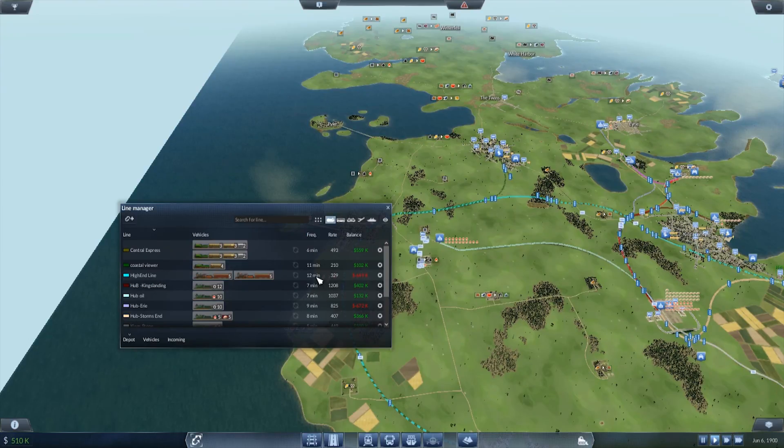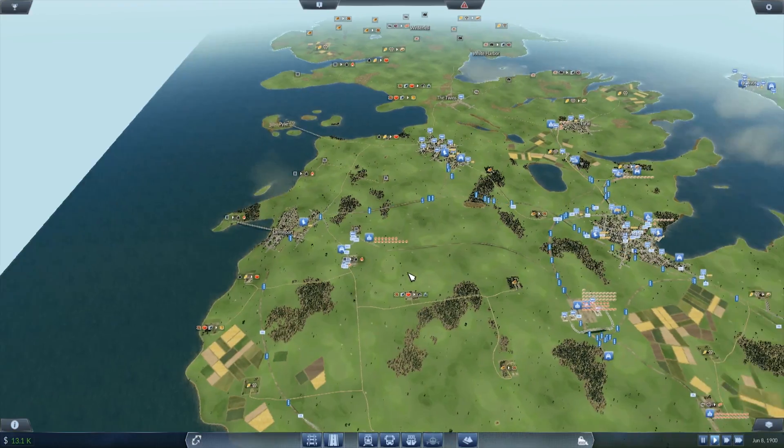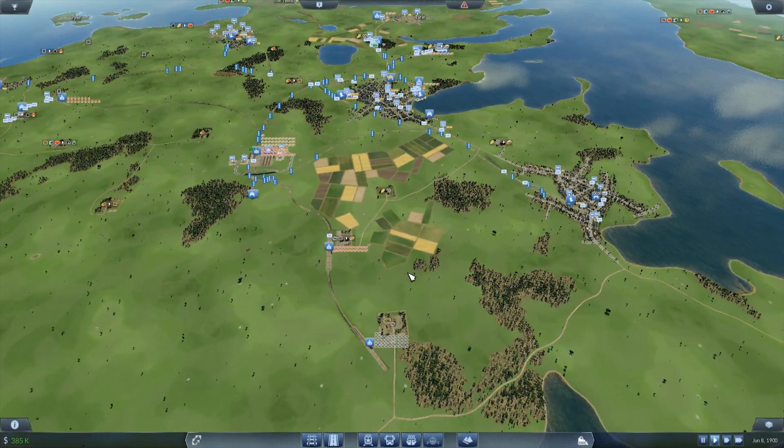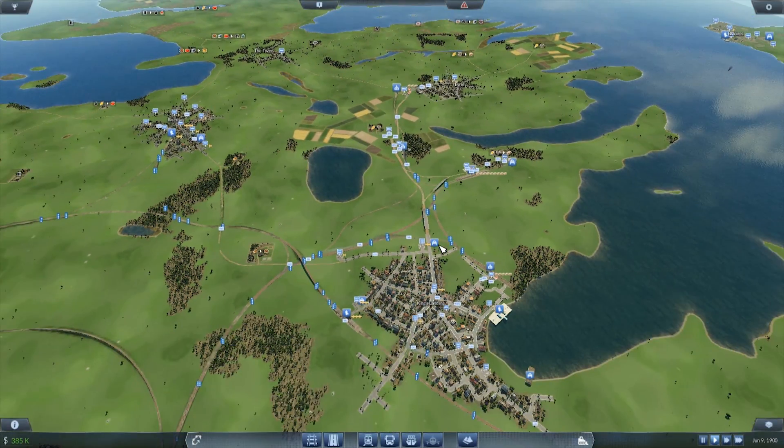The High End line is a 12-minute wait. The coastal viewer is about the same time limit, but I just lost $500,000, and I do have that loan. So I do want to pay off that loan. I may pork barrel it because I should be making more money than I currently am, and I don't know why I'm not.